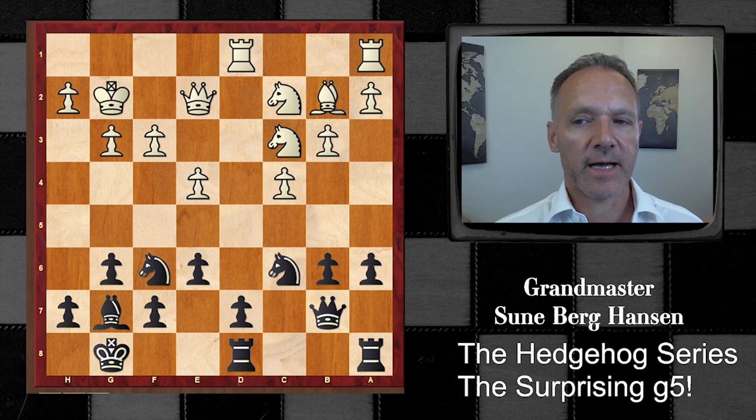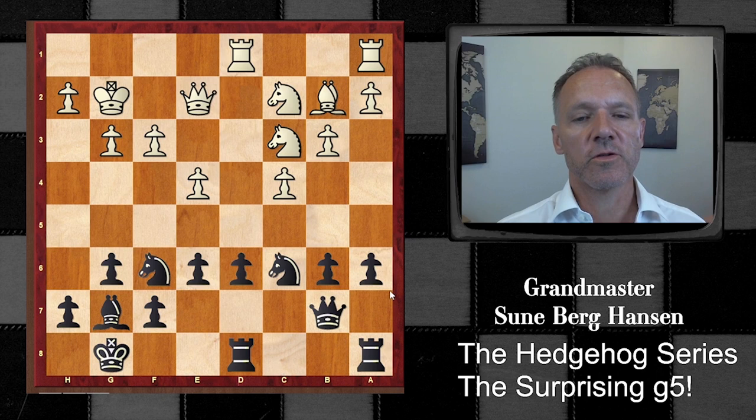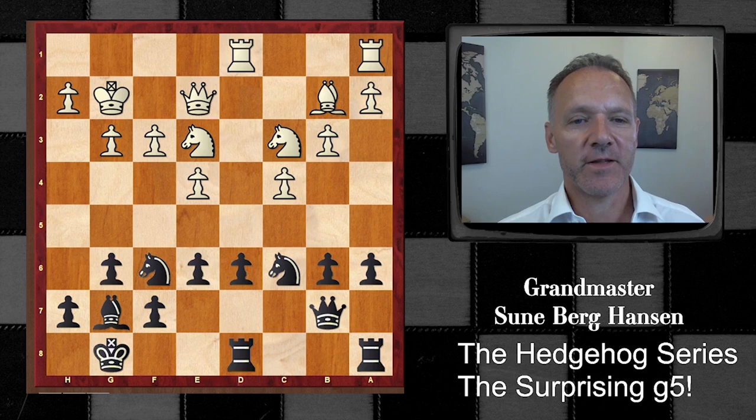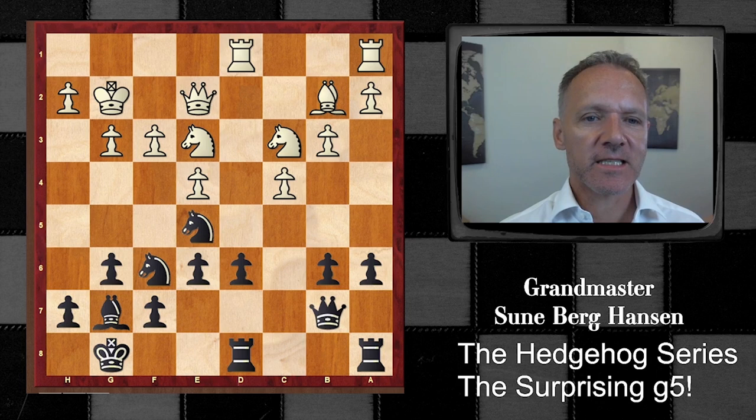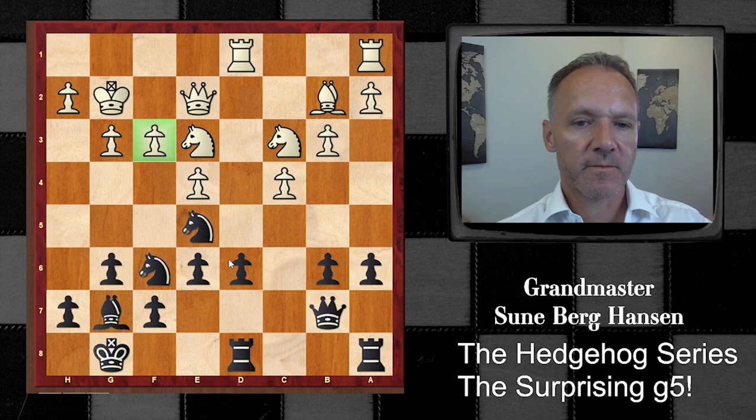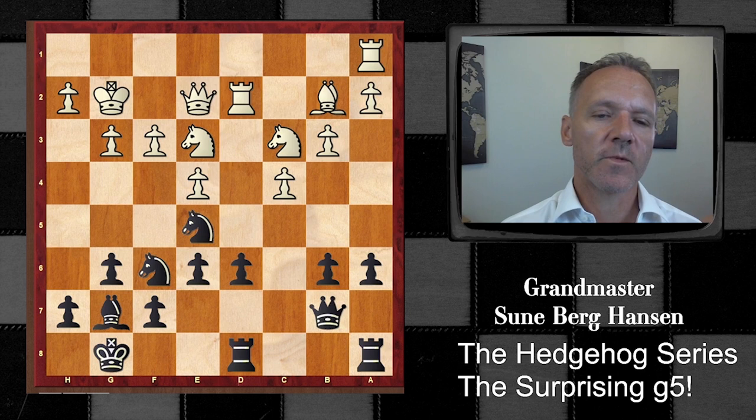Maybe he's angling for b5, and Kurt plays f3 and d6, and now we have the hedgehog structure - we can allow it to be part of the hedgehog series here. Knight e3, knight e5, and all this looks very natural. You see that this square might be a little weak but at the moment it's just covered by the queen and the king. So White starts with his usual plan of pressurizing the d-pawn with rook d2.